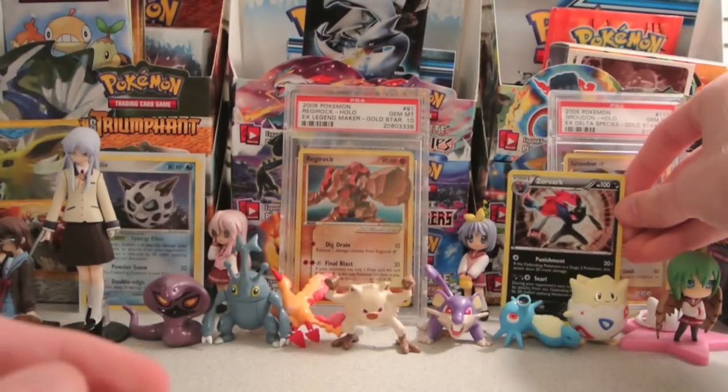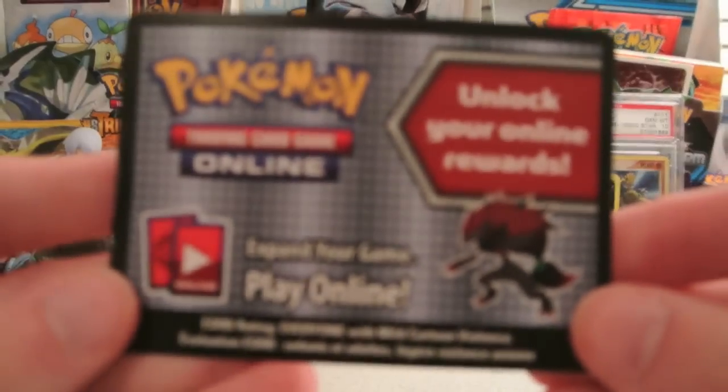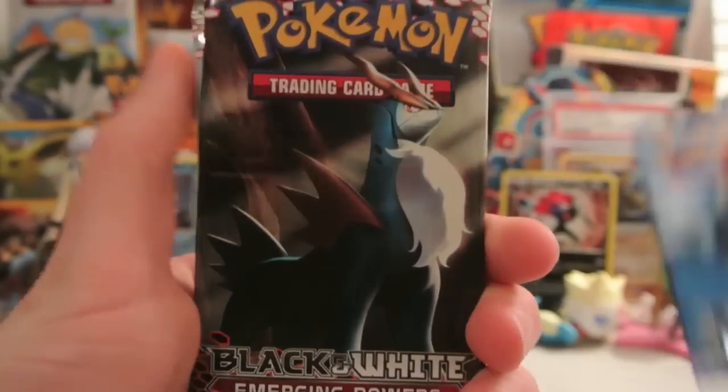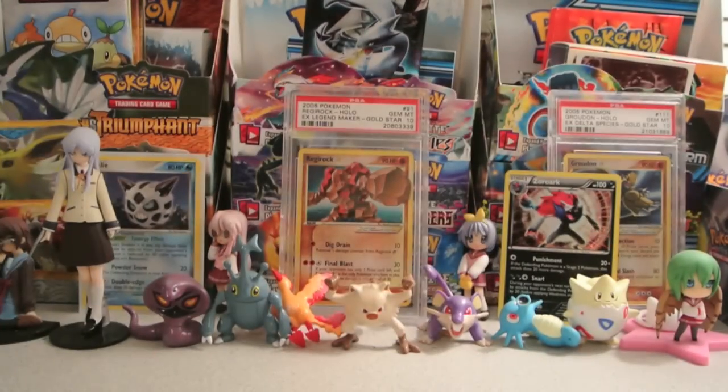I'll put that in the background. We also get a code card — I didn't even know this was in here, but we do have a code. And for the packs, as I said, I'll go oldest to newest here. We have a pack of Call of Legends with Lugia on the front, then a Cobalion Emerging Powers pack and a Braviary Emerging Powers pack. So let's start off with this Lugia pack.